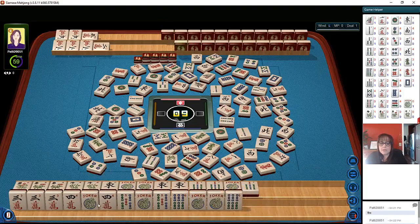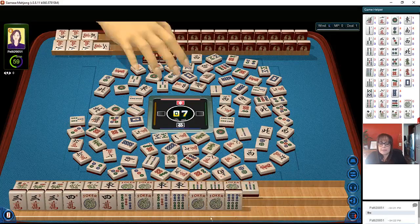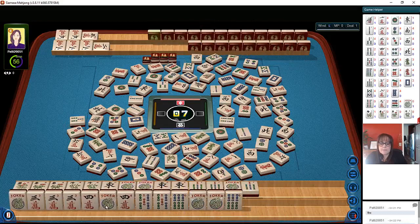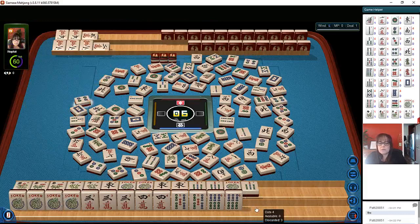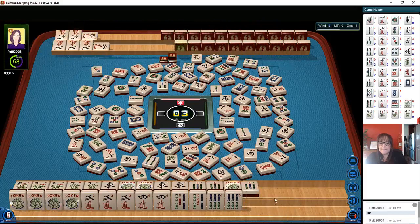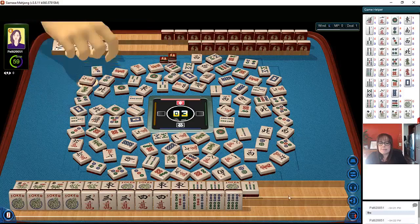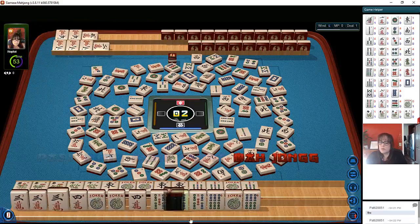We need four crack, five bam, or six bam — any one of those tiles. Five dots, three bamboos, three, four, five, six — white dragon. There's one four crack out. Three dots, green dragon, nine characters — we got it!